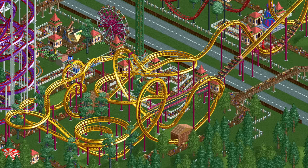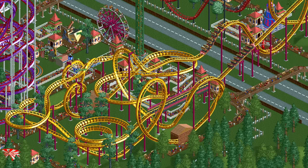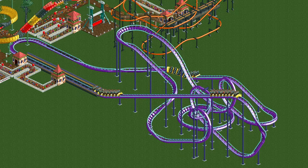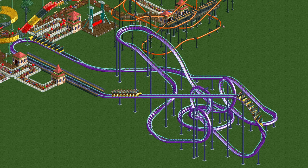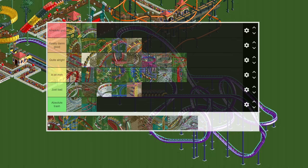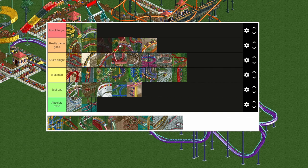The stand-up twister coaster is identical to the floorless coaster except the trains give it a much higher intensity rating. At the same time its excitement boost from the trains is lower than that of the floorless, making it worse in two aspects, which puts it one tier below — in between the corkscrew and the looping coaster.